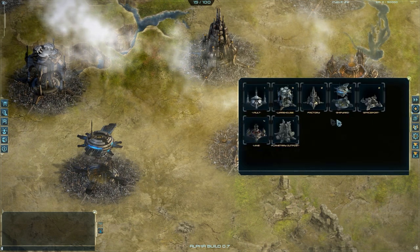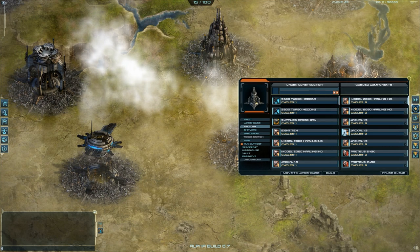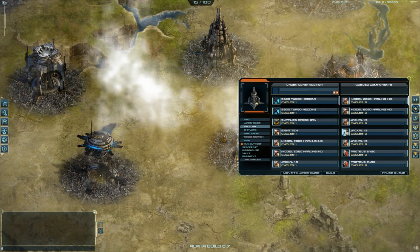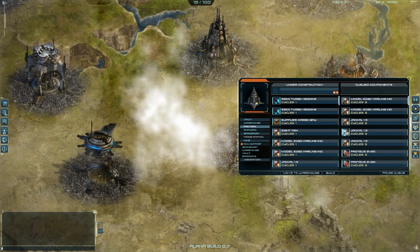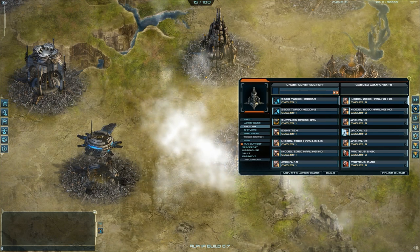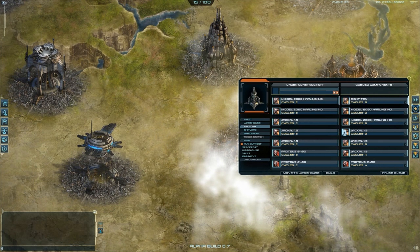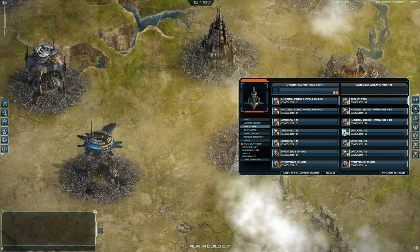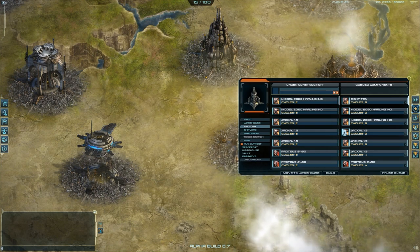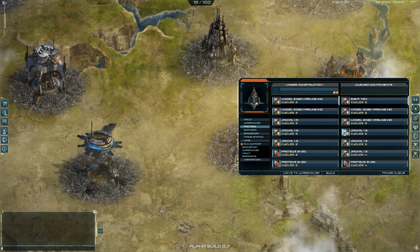What's going to happen? If we go to the factory, you can see that components for the Conqueror ship are being constructed. In order for my ship to be built, I need to make the components first. It's good to have warehouses because you won't have to wait to build the components — that's why you wait here until your ship gets built.